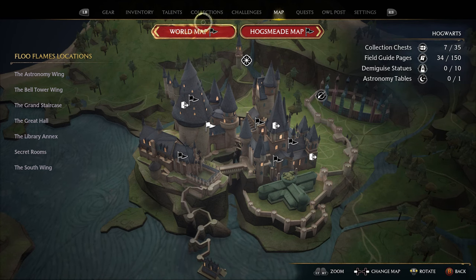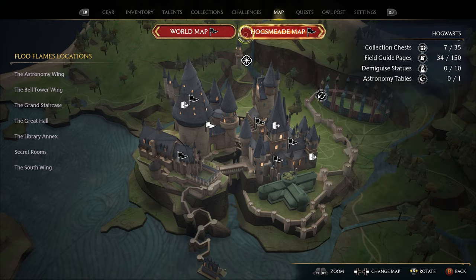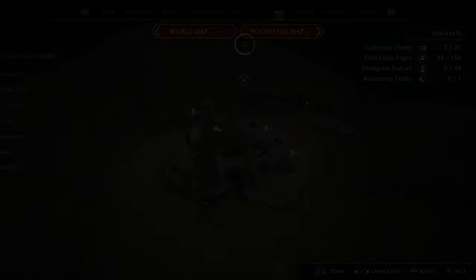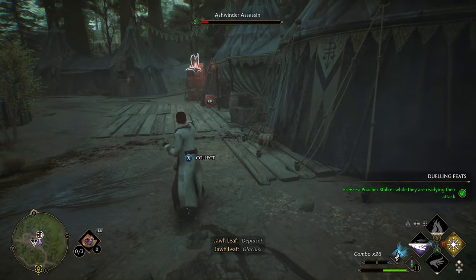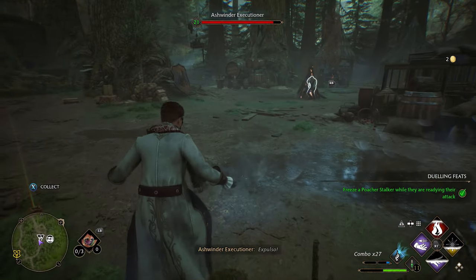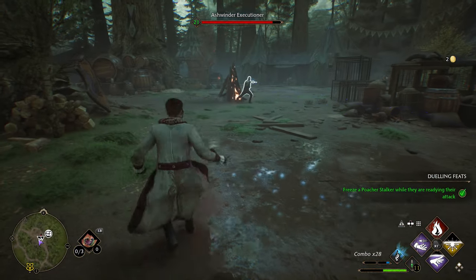There are multiple maps that you can access by clicking the red icons on top. You can also quickly switch maps by clicking left or right on your d-pad. I prefer to use the d-pad since it makes map transitions feel smoother rather than waiting for your cursor to reach the top of the map.